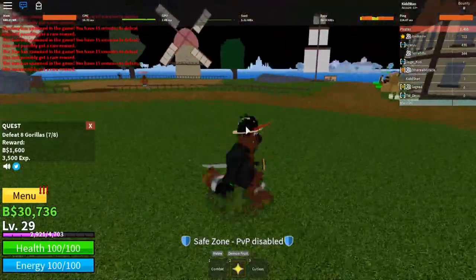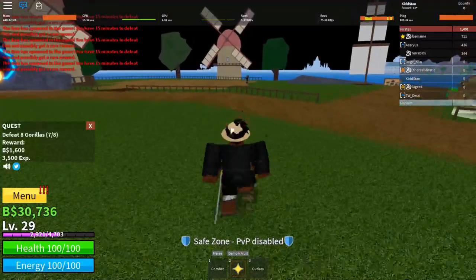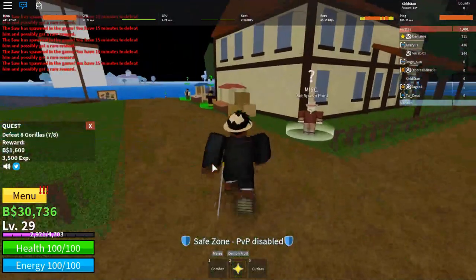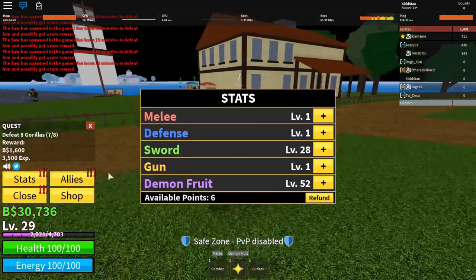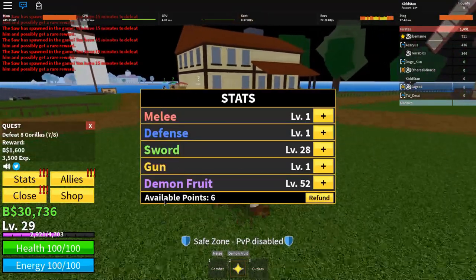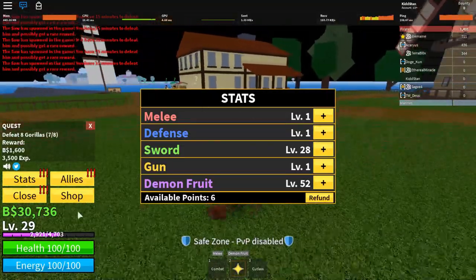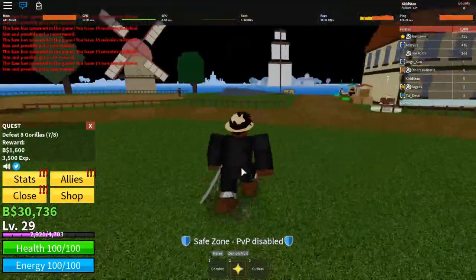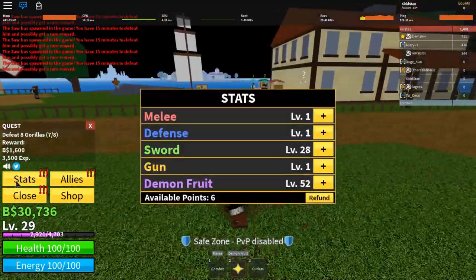First and foremost I'm going to cover the basics really quick, then show you how to cheese this game and get some quick levels. So you've got your menu right here and your stats. You get available stat points that are applied to multiple different stat categories, which buff different aspects such as sword damage, HP, devil fruit damage, gun damage, and melee damage.